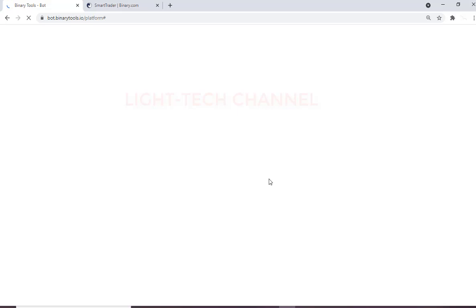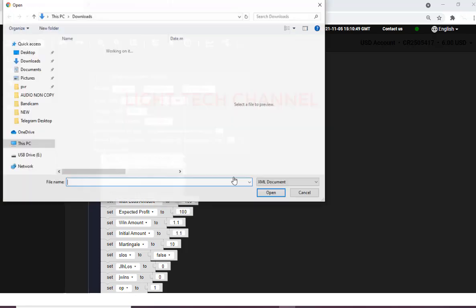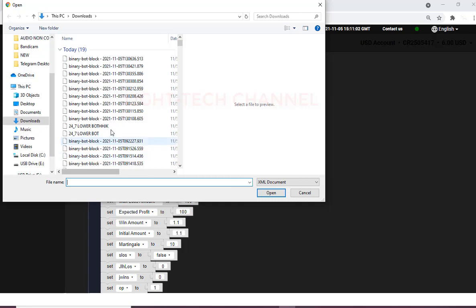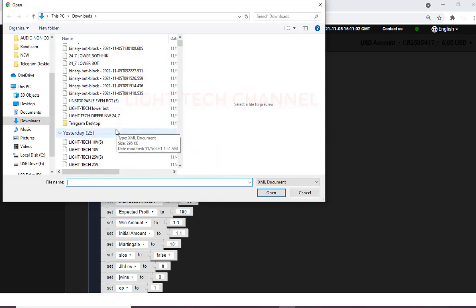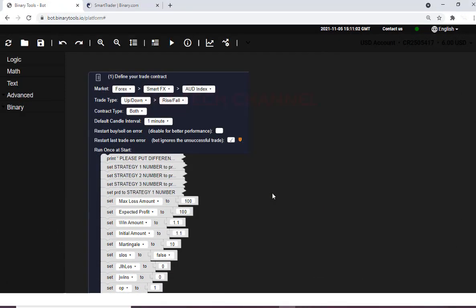I'll go back to my bot — as you can see it's refreshing and we have six dollars now. I will add my bot here and then I will show the trick you can use to make more profit in the day with a small amount of money. All you need is to wait so that the bot picks a good time, then it can trade and you can make good profit. I'll add my bot here.